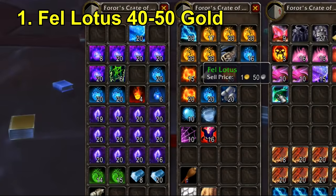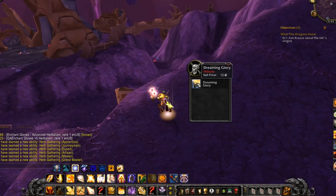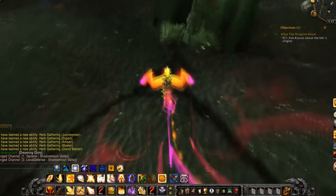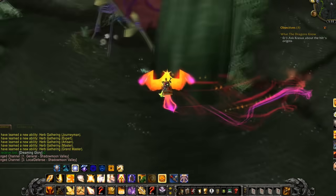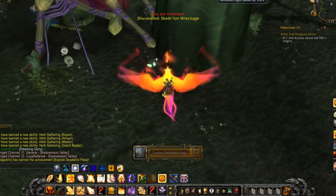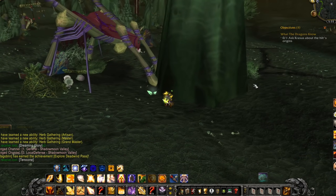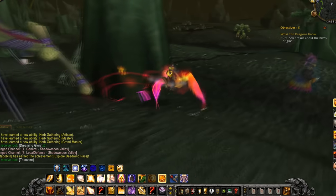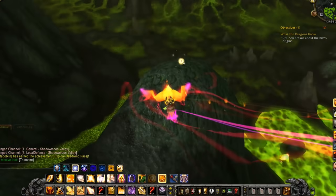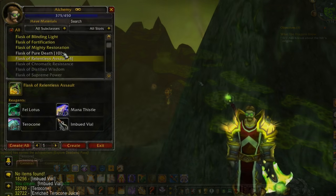First of all we have the Fel Lotus, which will roughly sell for 40 to 50 gold on this private server. It's very similarly obtained to the Swift Thistle in Classic WoW because it has a small chance to drop when you do herbalism on any of the herbs out in the open world. This is essentially the Black Lotus of TBC Classic, however it's going to be a little bit cheaper because you can get it from any single herbalism node in the open world, meaning people won't be able to totally camp this item with bots, so that issue is largely resolved in TBC Classic.